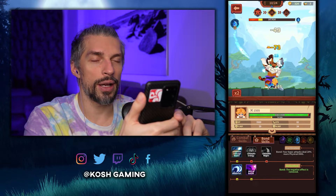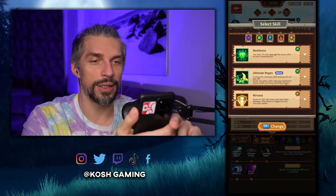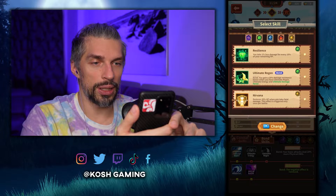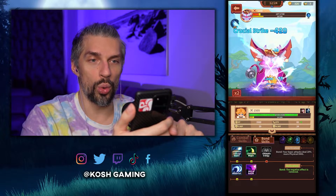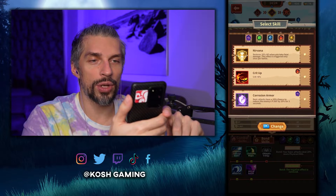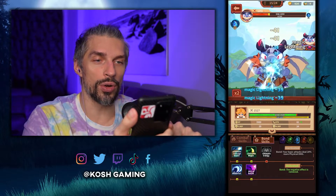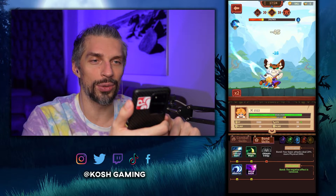I'm curious about the offline question — if there are ads, it should be online since most games are. Ultimate energy, damage resist — we get this bond, and they work together. That was a nice attack from the boss. We need three skills to activate the bond — we need ultimate energy too. Can we get it? We got critical and healing. When you get the skills, you can watch an ad to reroll — so yeah, it's probably an online game.